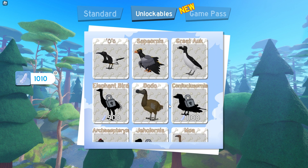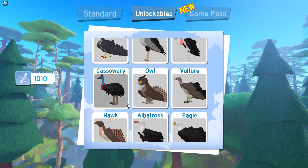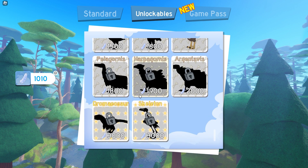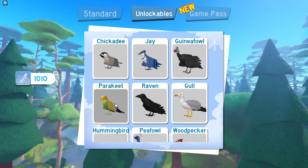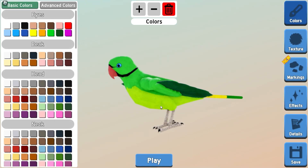I have most of the birds — I'm missing most of the extinct ones, the cockatrice, and the periton. So as I said, we're going to go over to the parakeet. We need to switch from budgie to ring neck, and then select it — click on the ring neck.